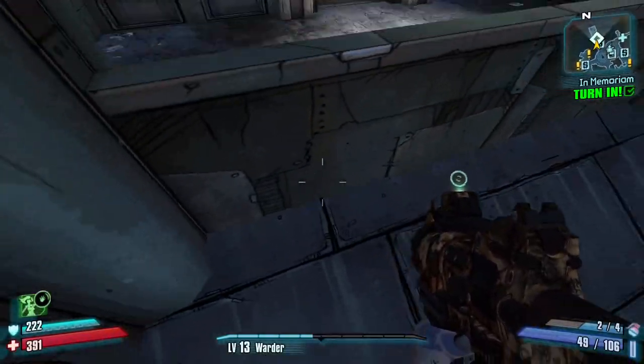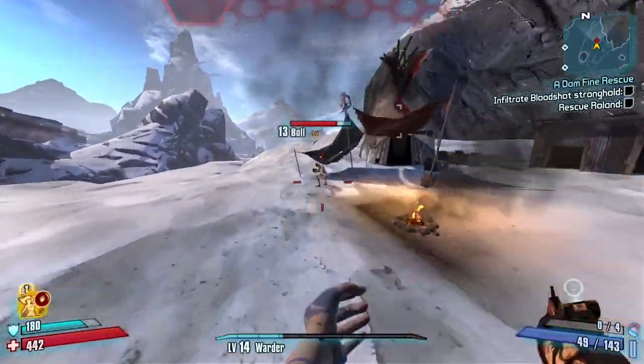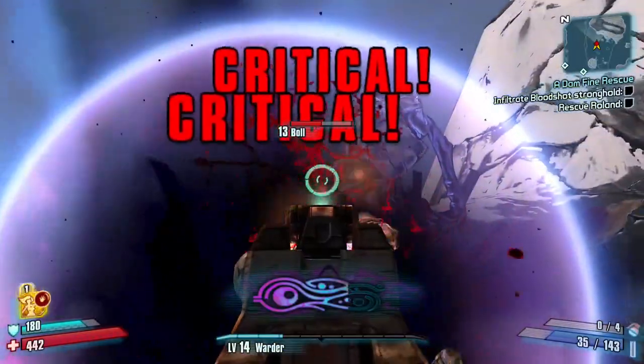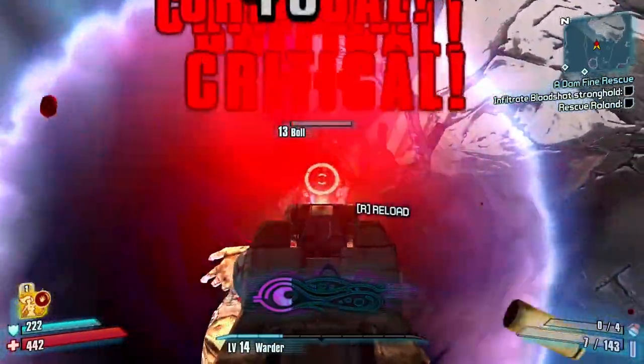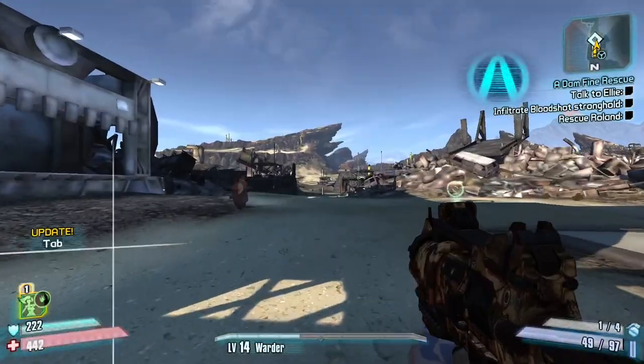After finishing the mission and getting yourself a Fastball, we move on with the story. We meet Ellie, cut the car parts, and make our way back to the stronghold.